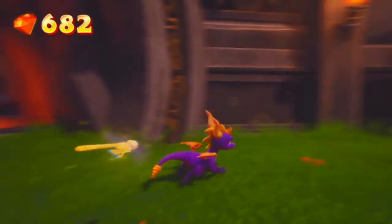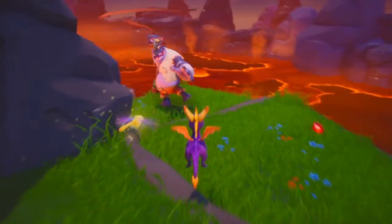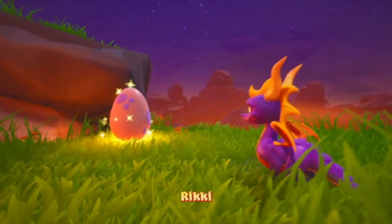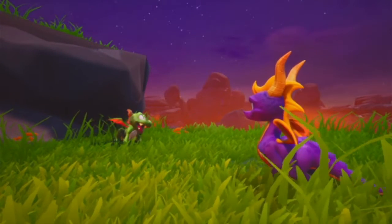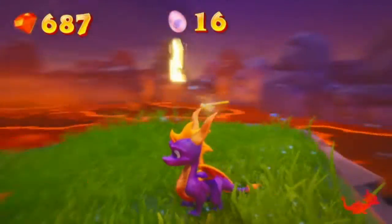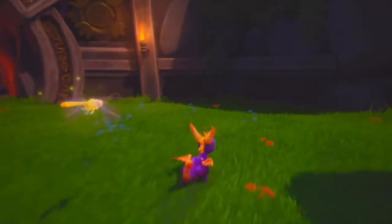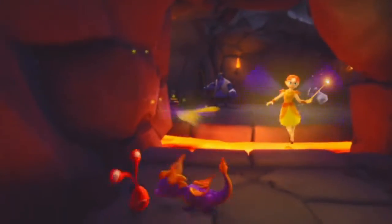And then there's also all the cheats for changing the color of Spyro. And there was a 2D mode and Big Head mode. The PlayStation 1 era — and I guess the beginning of the PlayStation 2 era — had a lot more cheats like that.